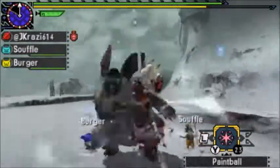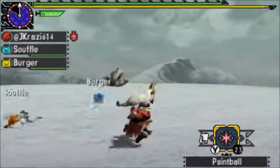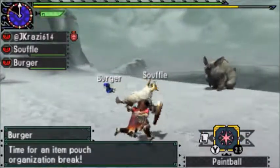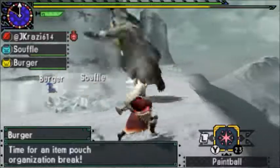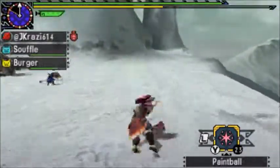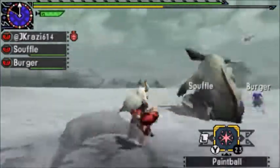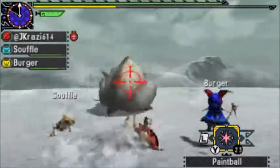So basically this time I'm going to be using aerial sword and shield, see if I can get some mounts on him. I'm going to do that with incapacitate. This is only a stage one called the Hydra Bite.